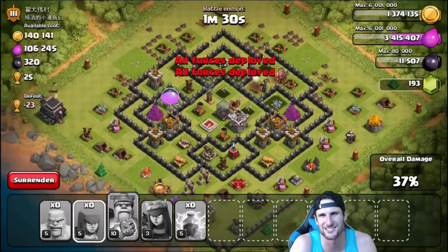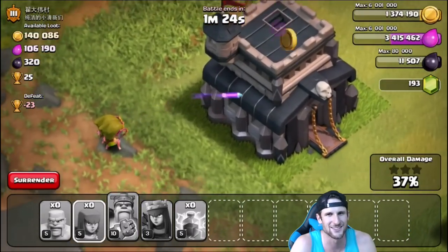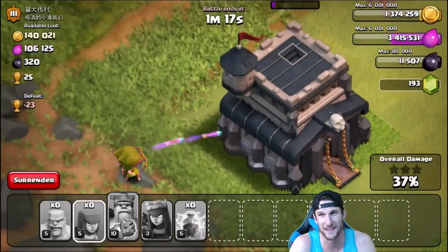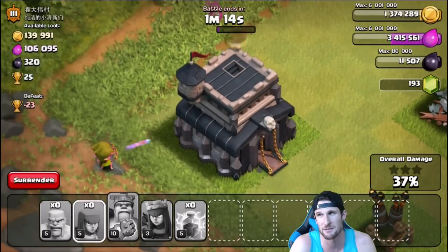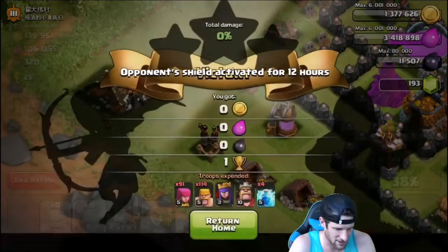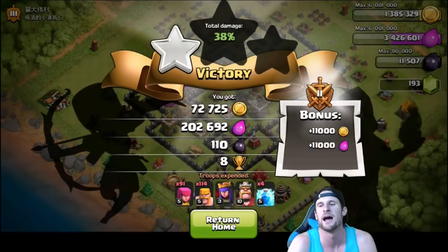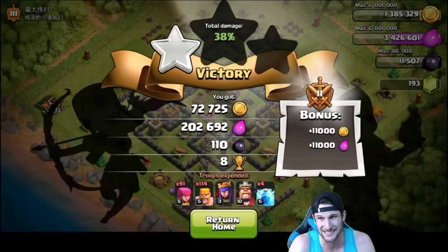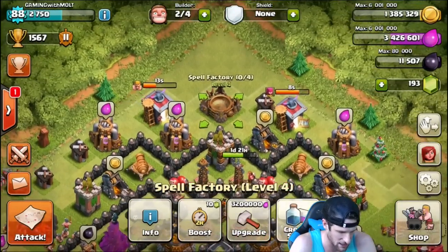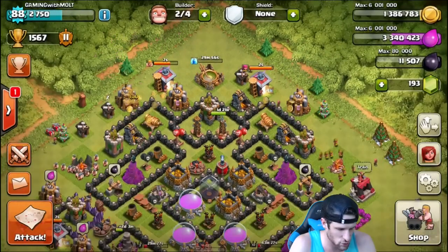Those loons did so much damage to us, but thankfully we've got these two lovely troops — I call them Tina and Sherry — getting me extra loot and some stars out of this. Let's see what we got — nice, 200,000! As long as I get 200,000 I am very happy. That was intense. Let me check the troop cost — I thought it was 22,000 and yes, about 22,000. So 246,000 spent, got 200,000 back — we profited about 120,000, especially with how cheap barch is compared to looning.